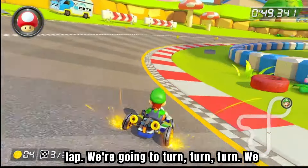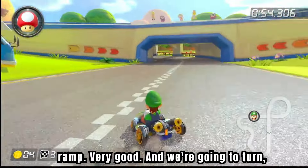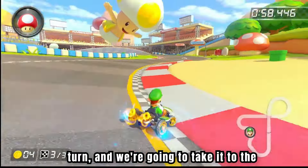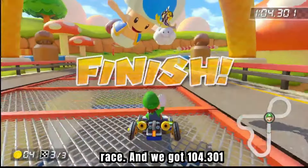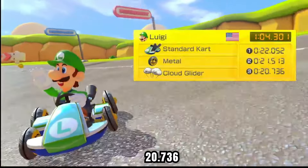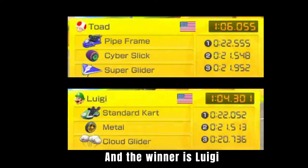On our final lap we're going to turn, turn, turn. We got a mini turbo boost. Missed the ramp — that's good — and we got the boost ramp. Very good. We're going to turn and take it to the end. We're going to go right through the pipes. Nicely done. Let's see what our final score is — that's the race, and we got 104.301 seconds, and our final lap was 20.736 seconds. And the winner is Luigi, for the time of 104.301, and Toad had 106.055 seconds.